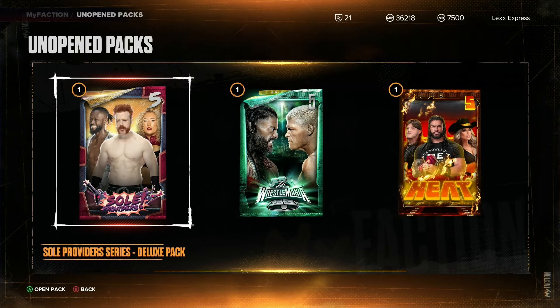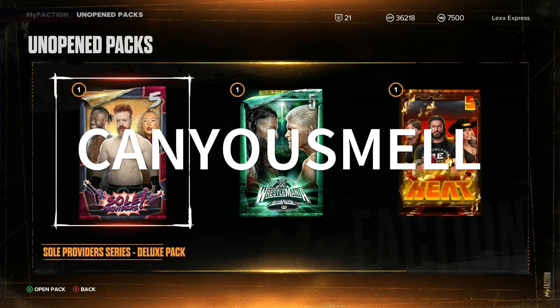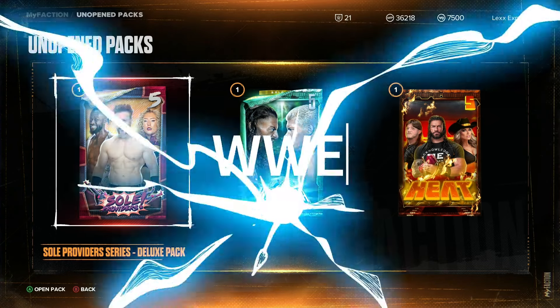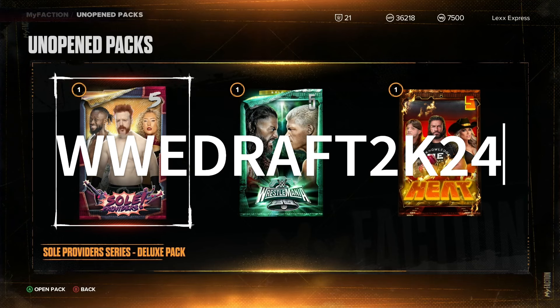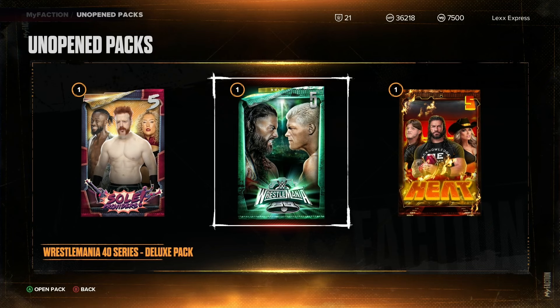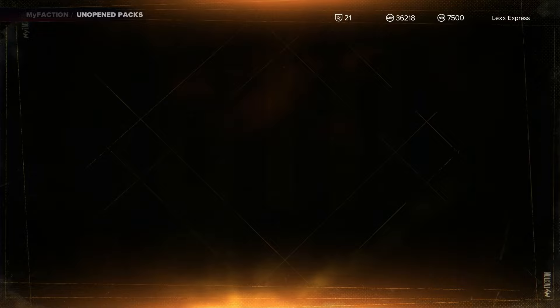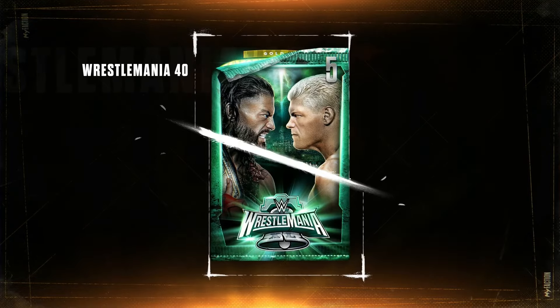One of them being 'Can you smell the other one' - WWE Draft 2K24. These two locker codes provide these packs to open up, and you're also going to be getting free agent cards for The Rock and Stone Cold.